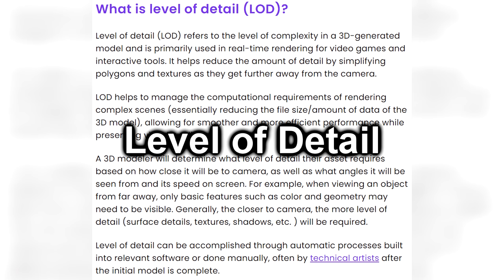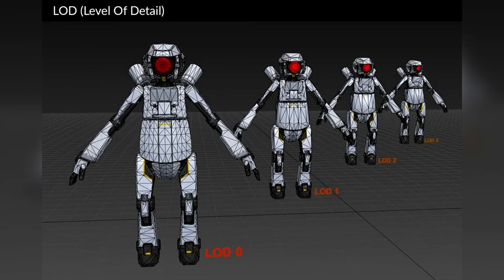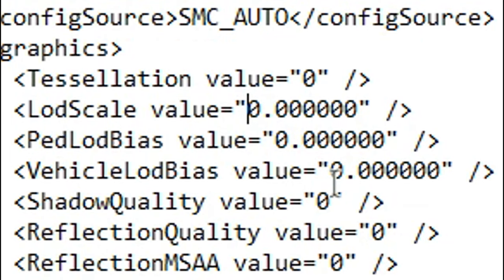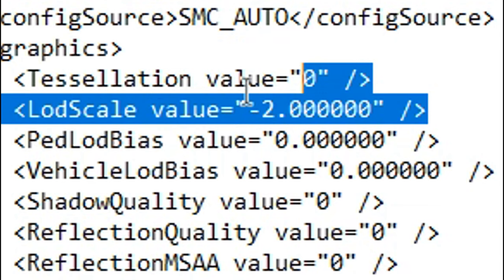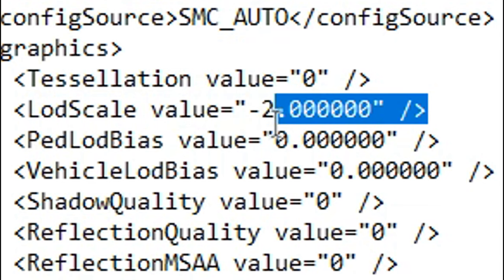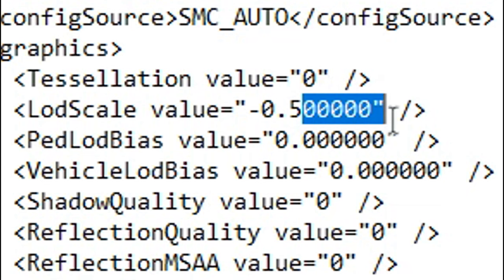LOD stands for Level of Detail, which is a technique used by video games to reduce the amount of detail in models by simplifying polygons and textures as you get further away from them to save on computer resources. You can set the LOD values to negative ones — the lowest they can go is minus 2. If you're setting them to just minus 1 or minus 2, make sure it's always followed by a dot and 6 zeros. If you're setting them to, say, minus 0.5 or minus 0.7, make sure it's followed by 5 zeros.